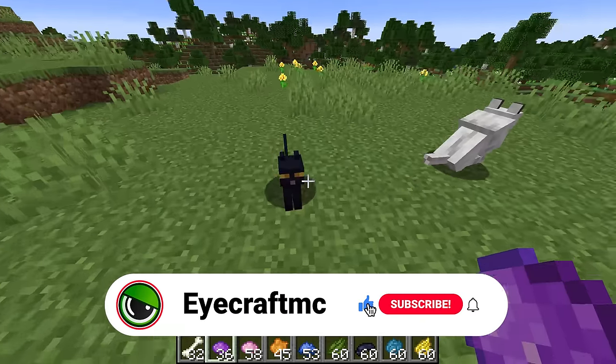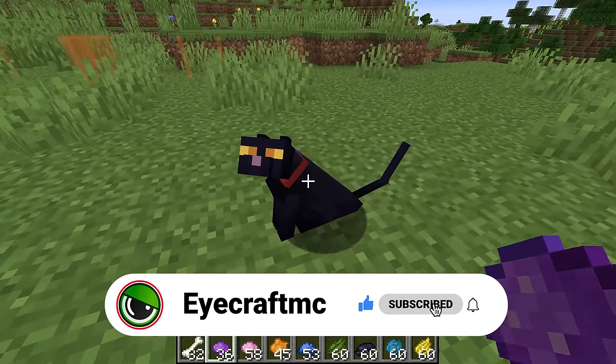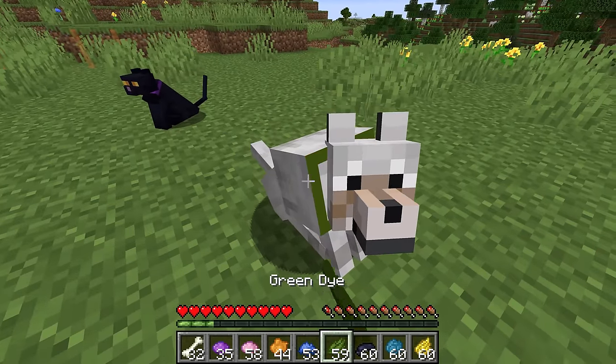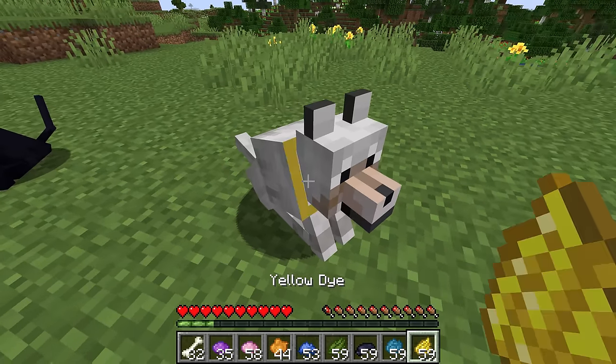The other mobs you can do this with are pets. For instance, here we could dye the color of our cat purple, and the color of our dog orange, or green, or black, or whatever color we want our dog to have.